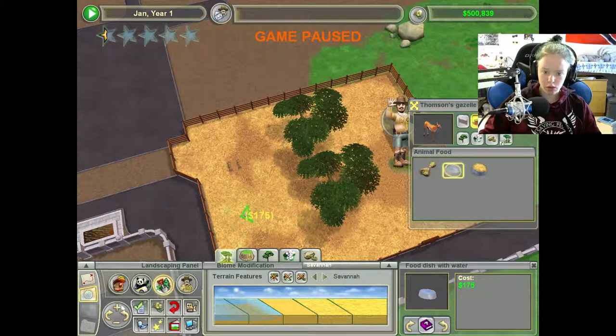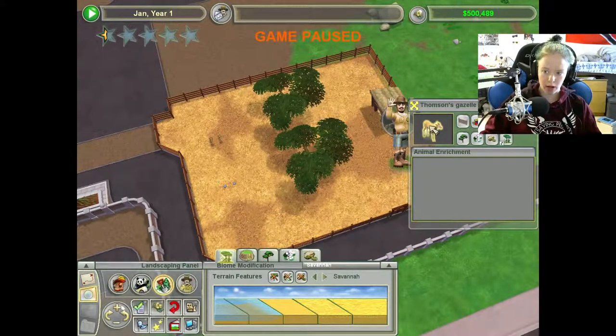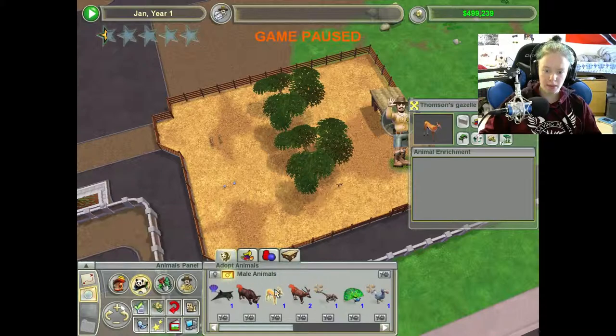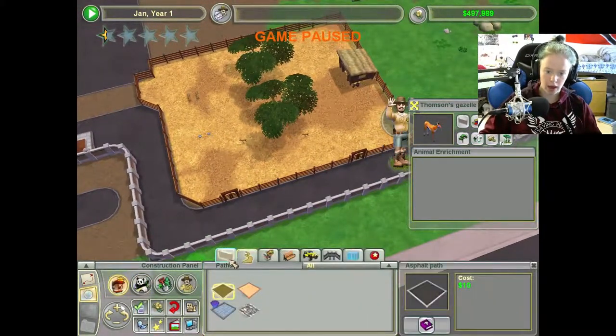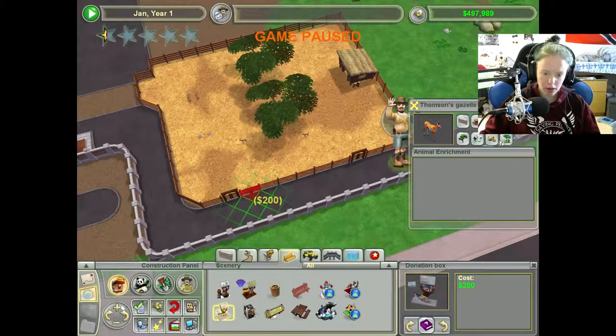So I'm just going to put two of both down here, and there are no animal enrichment items. Usually you want to have like one of those. Then you want a male and a female animal so they can reproduce and make more. That way, as you grow, you can actually release animals into the wild, sell them, or get them adopted to earn money.